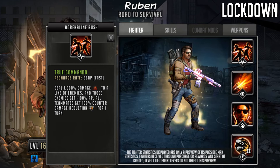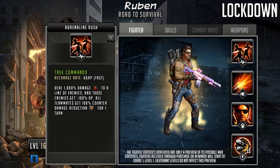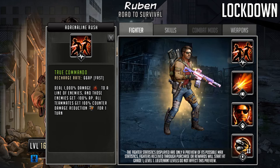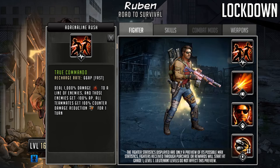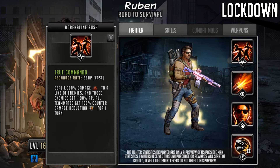Not to worry too much about the counter damage timing because Ruben has other parts of his kit which will make counter damage less of a problem. Any other damage that comes in from teammates after Ruben rushes will have that counter damage reduction. A thousand percent damage to a line of enemies is pretty good, and he does have some amplifiers in this kit to boost this damage up — kind of reminiscent of Sophia and Arav back in the day with line damage follow-up.